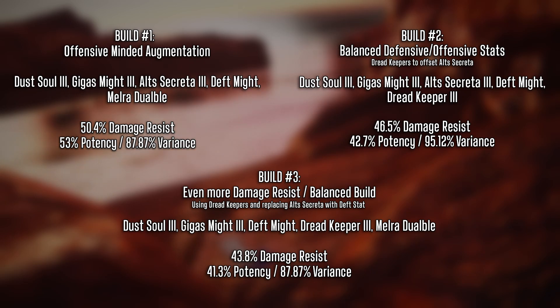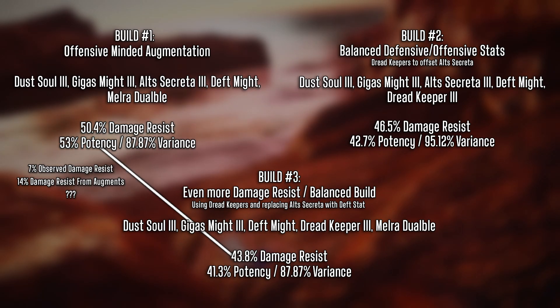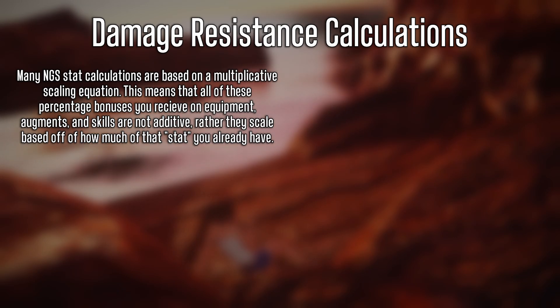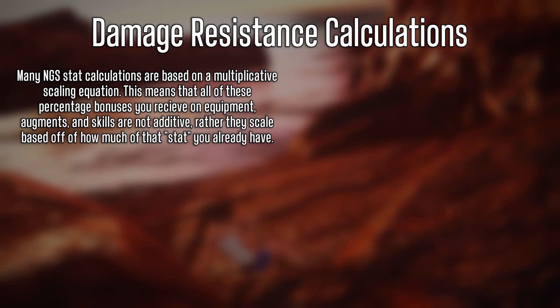Here are the finalized values for each build: damage reduction, potency, and variance — which is essentially your floor potency or minimum damage. What I want you to notice is that there's only a 7% damage reduction difference between build one and build three, even though there's over 14% damage resistance difference in the capsules between those builds. So why does 14% in capsules only show 7% observed damage reduction? In NGS, many stat calculations are based on a multiplicative scaling equation, meaning all percentage bonuses from equipment, augments, and skills are not additive — they scale off of how much of that stat you already have.